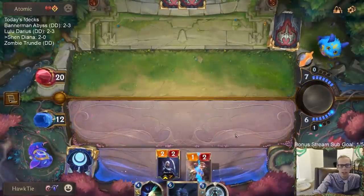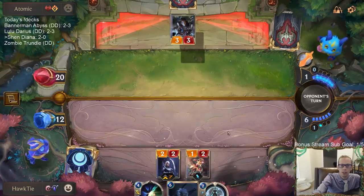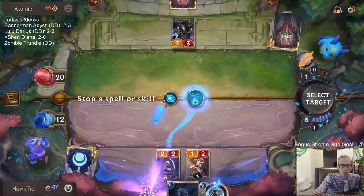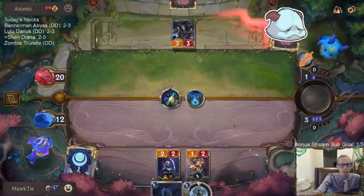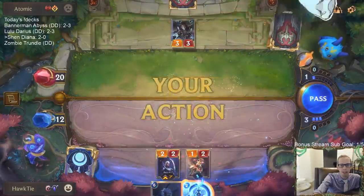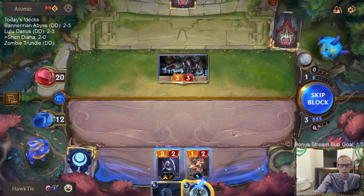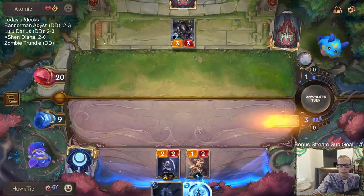I could deny that, but what I'm worried about is Augmented Experimenter. There we go — discard your hand, draw three, deal three. That was clutch. Deny! So now it doesn't kill Diana. They don't get to go, they don't get to collect $200, and they don't get to draw three cards.